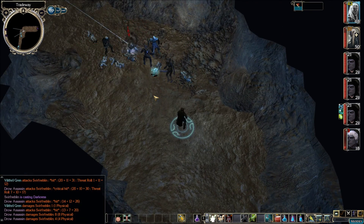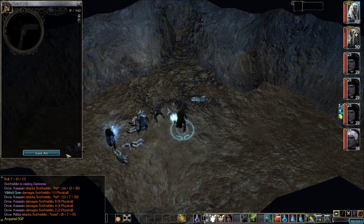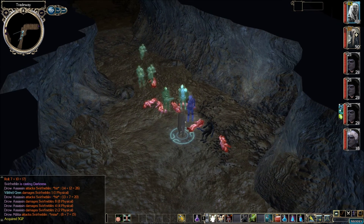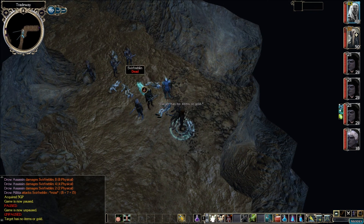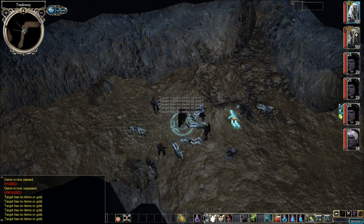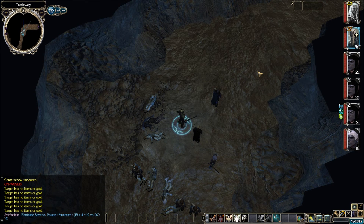A bunch of assassins over there. What does this guy have? A little bit of gold. Mushroom Cavern - I wonder if we need to go all the way back there or not. Alright, these guys don't have anything. Yeah, let's leave them alone. We have a level up here for Kalilith. Let's go ahead and get that squared away right now.